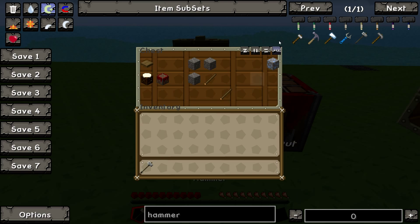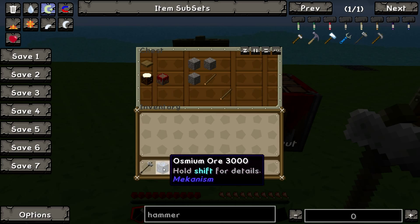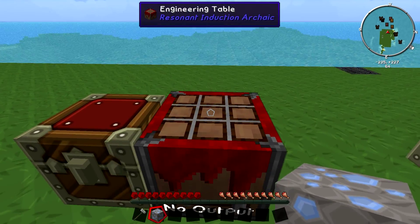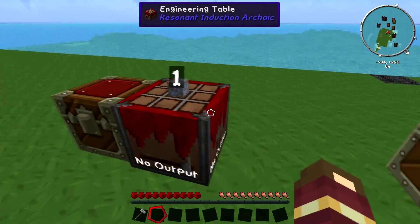So, we're going to grab the hammer and we're going to grab some Osmium Ore. As you can see, there's a Mechanism Ore but it still works. Basically, you right-click to put it in the table, and you'll see a 3D version of it.